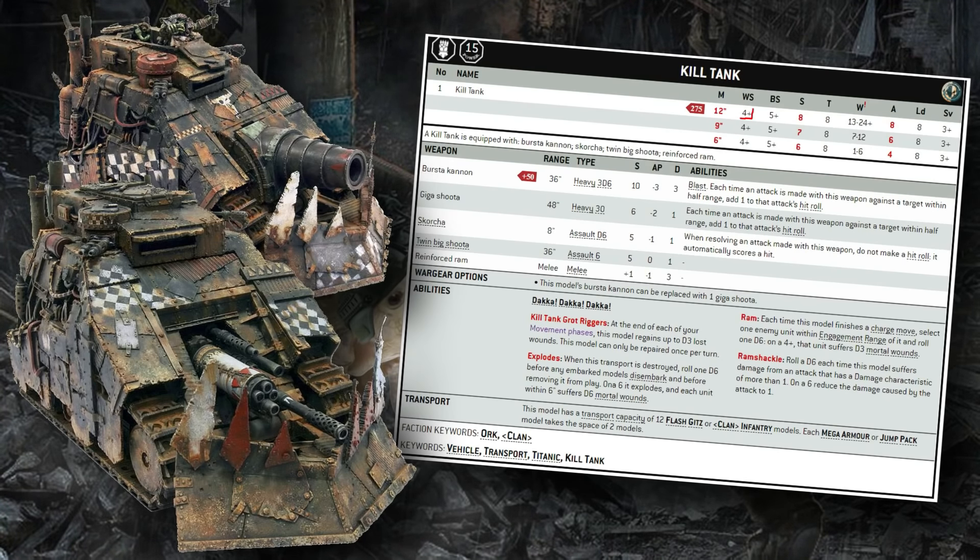The stat line you get for those 275 points is a thing of beauty. It comes in at a pretty abysmal weapon skill of 4 — not unheard of for Orks, but not particularly great, since a lot of their melee-oriented vehicles hit on 2s. It also has the standard Ork ballistic skill of 5+. Big strength of 8, and importantly a big toughness of 8 as well.